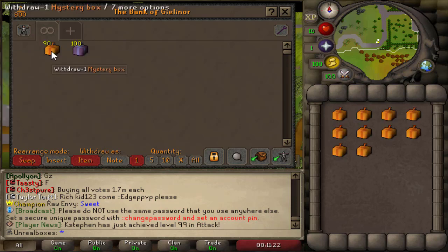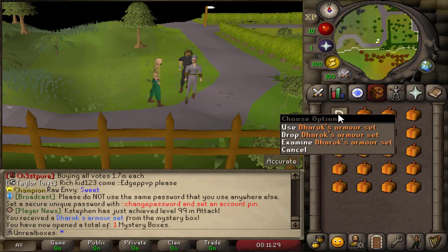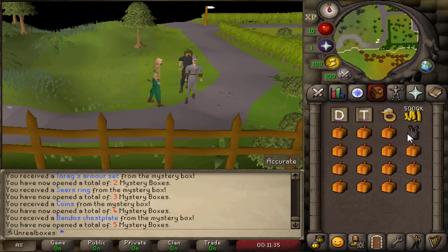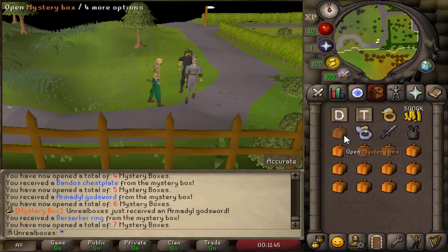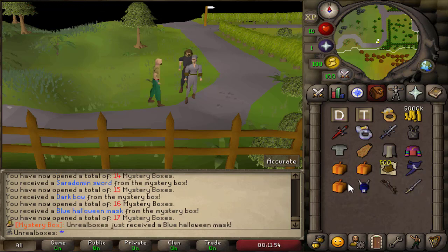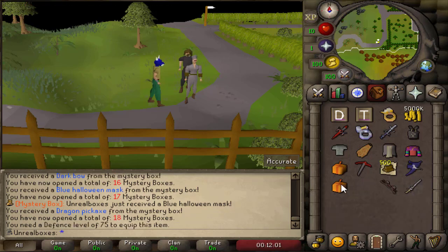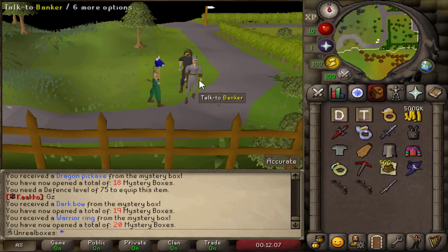We're gonna start with 20 because I don't know if you can get multiple items at once. First item was a Darrox set — Torags, Serious ring. We got Bandos and AGS. I'm not really sure how much mystery boxes go for. Dragon Defender, tassets, full Bandos, Spectral Spirit Shield, and a blue Halloween mask — that's kind of cool. Not too shabby — that's from the first 20 mystery boxes.